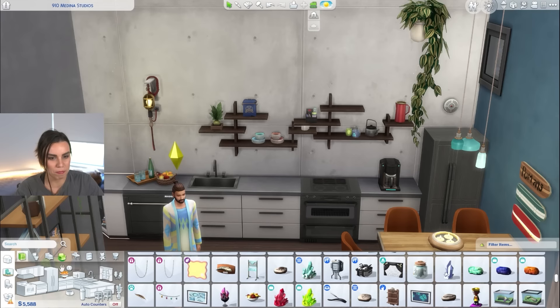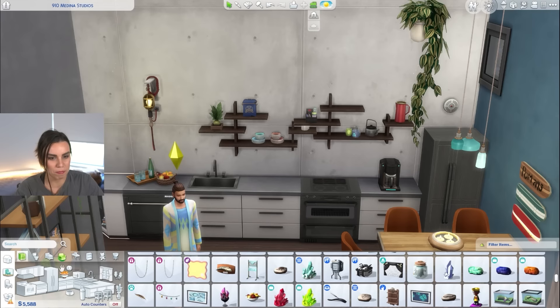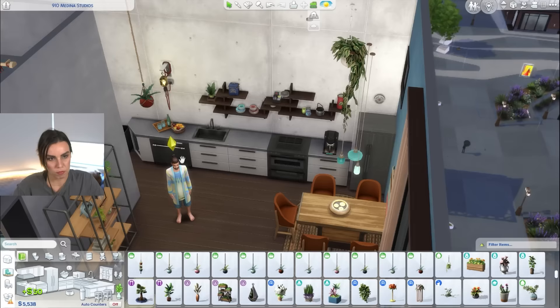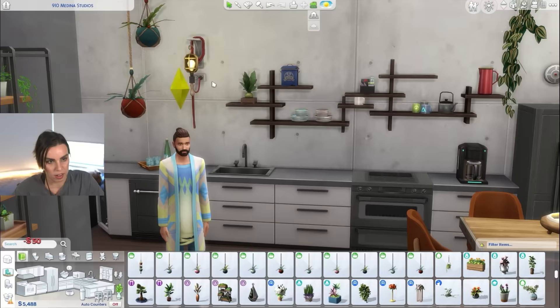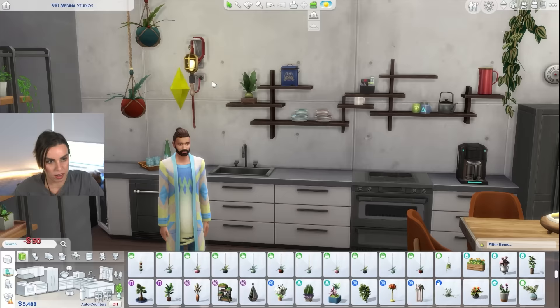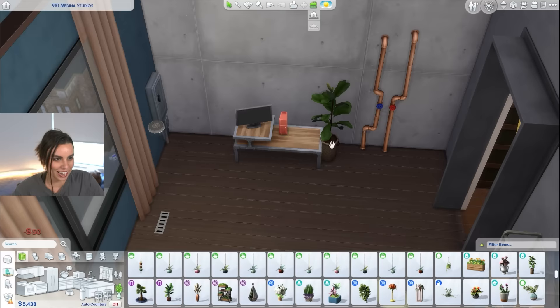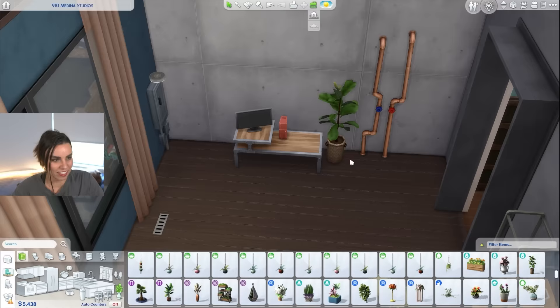I feel like we could benefit from maybe a bigger plant over here. Maybe just a couple of Nifty Knitting plants right here at different levels, and maybe move this light back across there. I'm starting to like this apartment — I feel like we're getting enough of the boho vibe with the industrial now. I was a little bit worried we wouldn't get there.